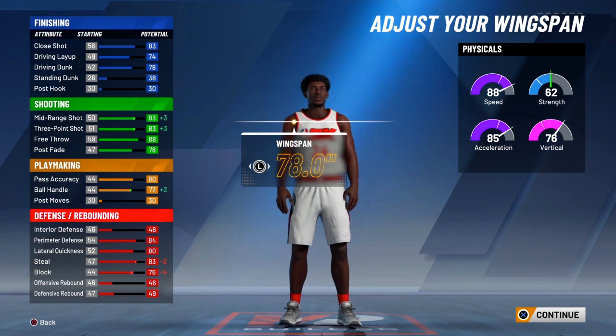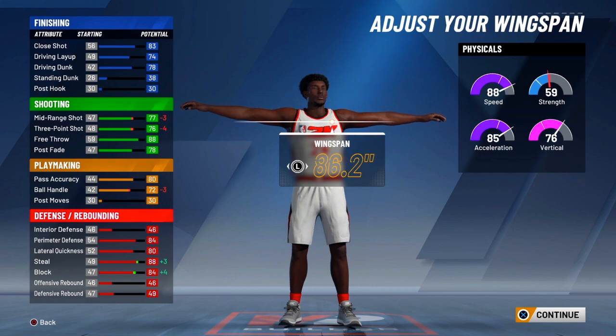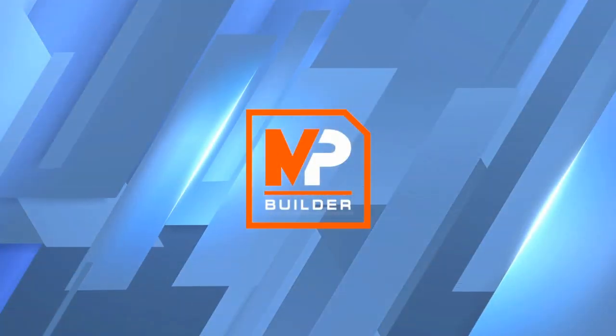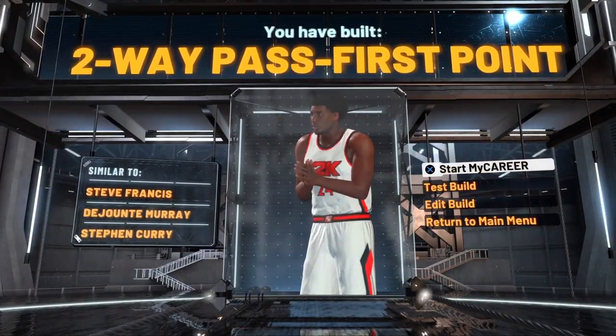I have 18 shooting badges, and I'm gonna show y'all clips of me wilding out in the park. So make sure y'all max it out so that way y'all can play good defense. The sharp or playmaking takeover is the best takeover to choose — you can choose slashing or lockdown — but I went with sharp and I got 2-way pass for his point.